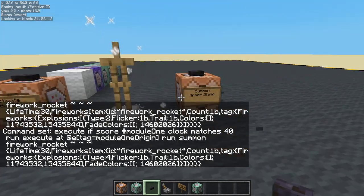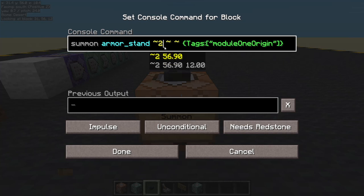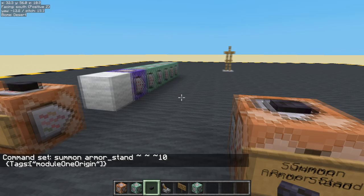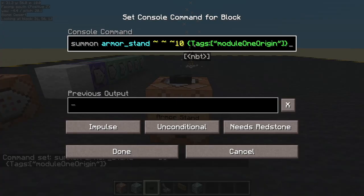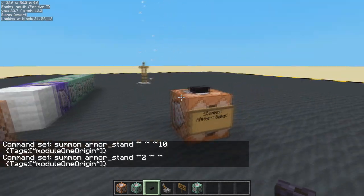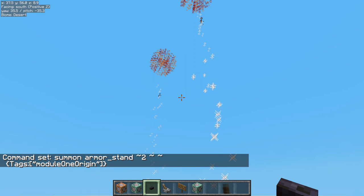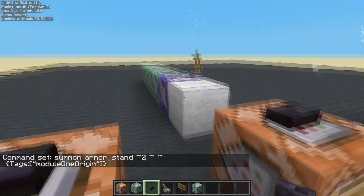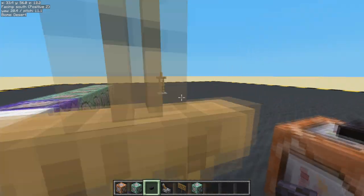Now we can move the origin armor stand from there. Let's take two off there and put ten there — now it runs over there. Or if you want, you can execute at more than one place at a time. So now we have fireworks there and here. You can see we are not changing the number of command blocks, but we are multiplying our amount of fireworks quite nicely.